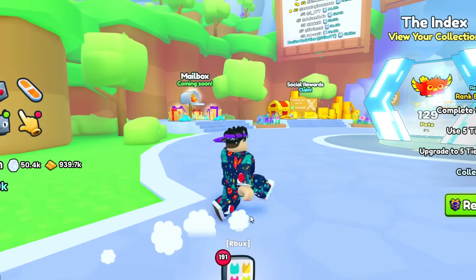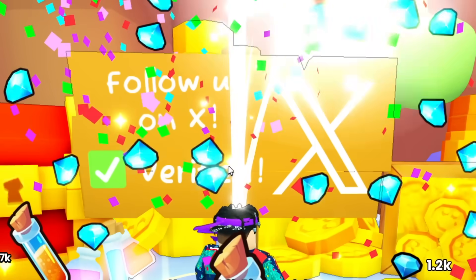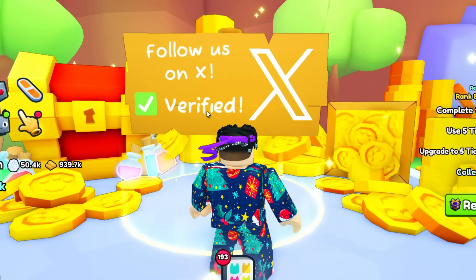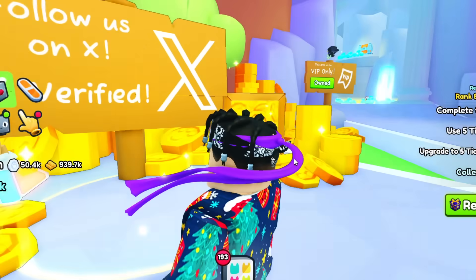Another thing to notice: in the spawn area, you can actually claim social rewards, which is completely free. All you have to do is verify that you follow them on Twitter. But if you don't have Twitter, don't panic — you can actually just use mine. So just put at view with two W's, which is my Twitter. Make sure to follow me, but you can just put my Twitter in there, no problem.